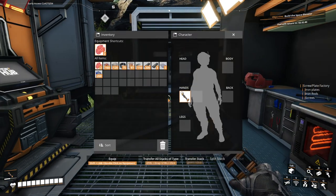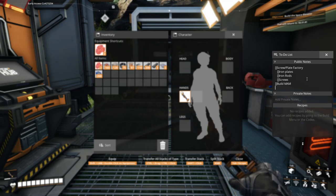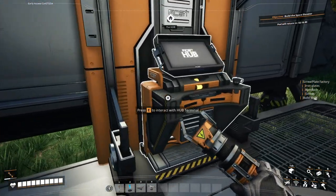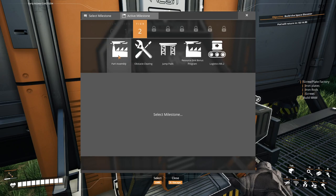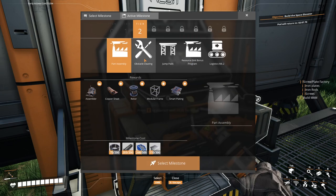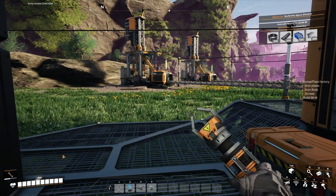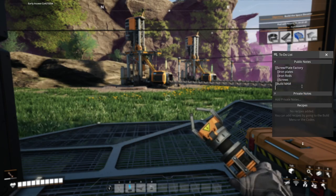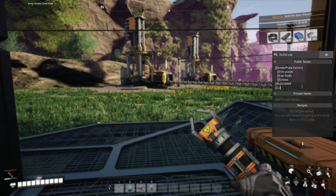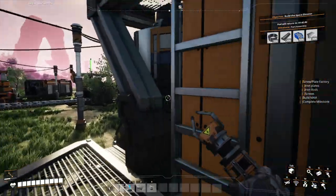We'll put building the molecular analysis machine on our to-do list. Now we are done with tier one so we're onto tier two. We can do part assembly, obstacle clearing, jump paths, resource sync, bonus program, and logistics mark 2. We're going to start with part assembly and select that milestone as another goal for next episode.